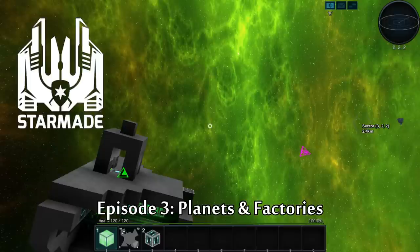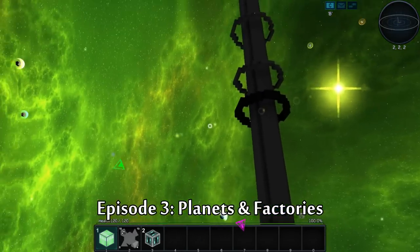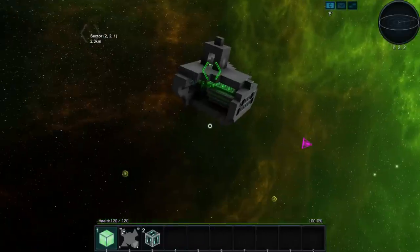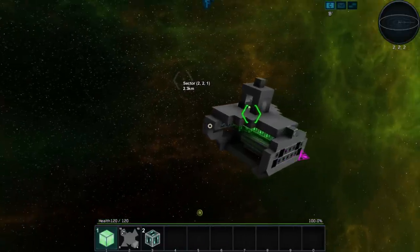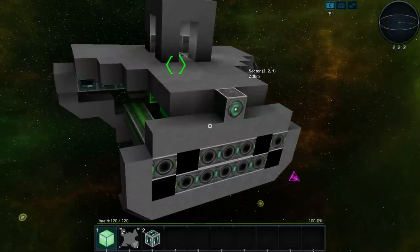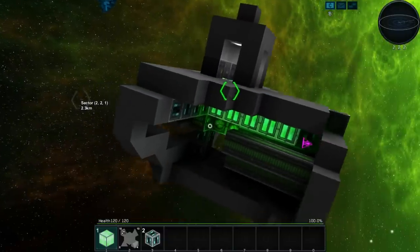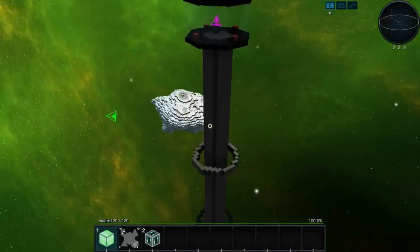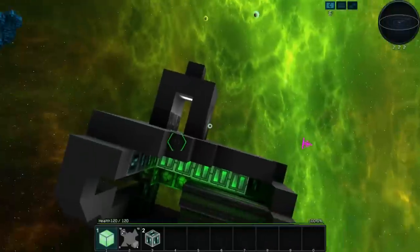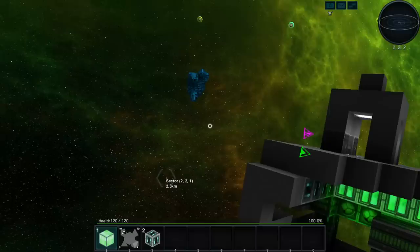Welcome back to another wonderful day of Star Made adventure. What are we going to do today? I want to redesign my ship. In order to redesign it, I need to collect these blocks and harvest materials. I don't know if I'm going to have other people coming in on the server or not, so I'm kind of using this as a temporary staging area.